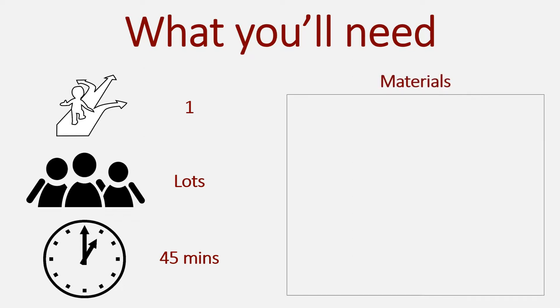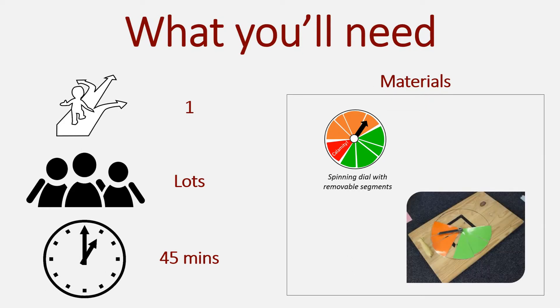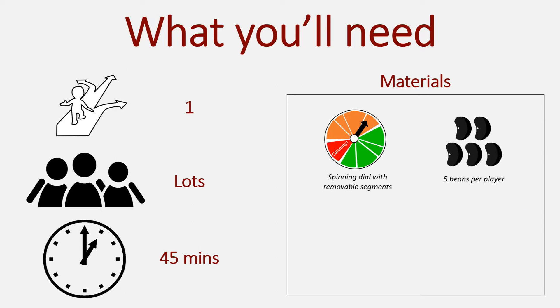You'll need a spinning dial with removable coloured segments of different sizes. Ideally, the dial will be placed on a wooden board that has self-adhesive Velcro on it to allow the segments to be easily attached and removed. For each player, you'll need five beans, seeds, buttons, or anything of the sort.